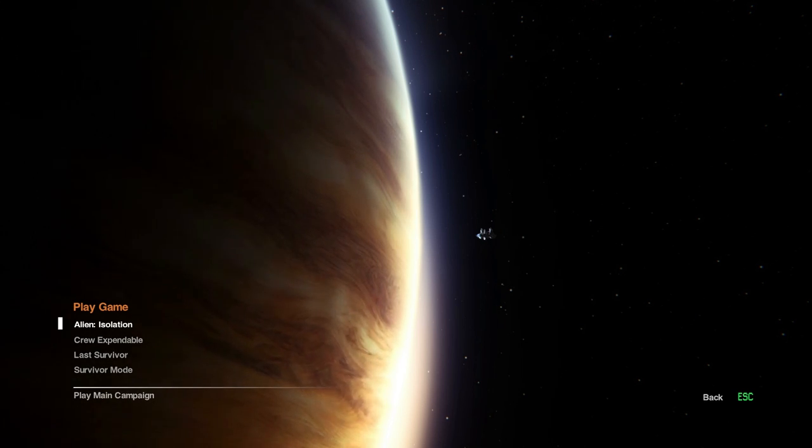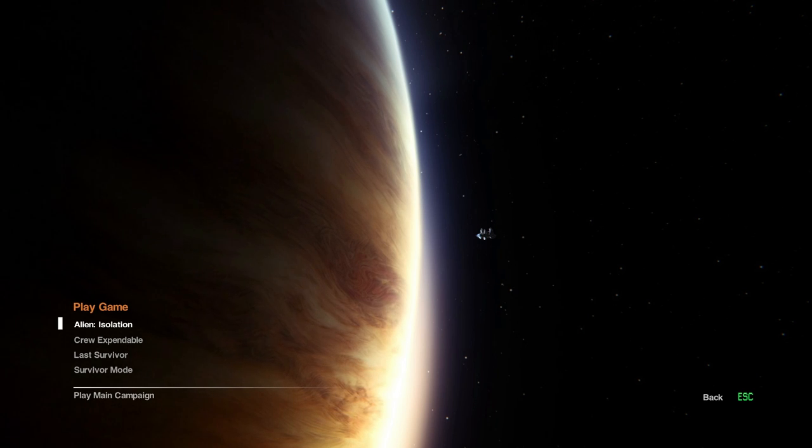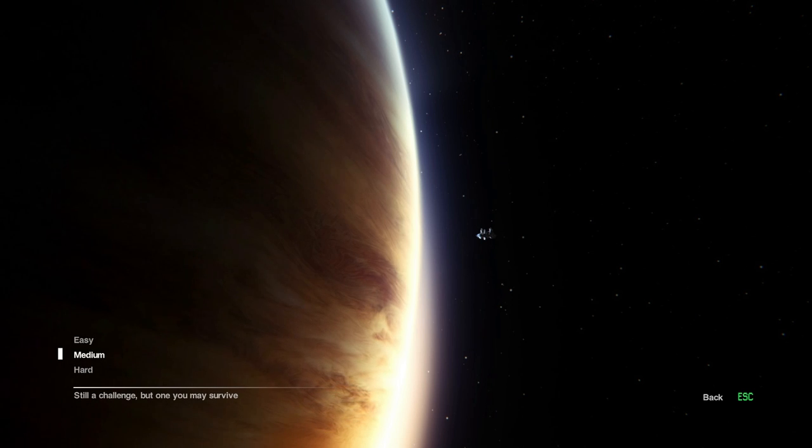Got a few DLC things here that come with the deluxe edition. It's a bit silly that there's day one DLC stuff, but if you did pre-order you instantly got the Crew Expendable downloadable content - at least I'm pretty sure that's the one. It's on the original ship from the first Alien movie. Let's hit Alien Isolation, start game, and let's do medium difficulty.